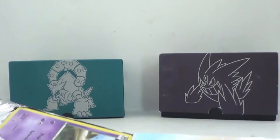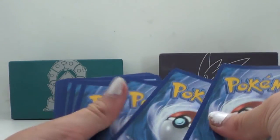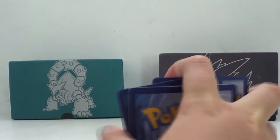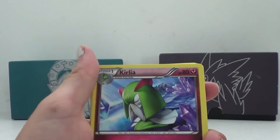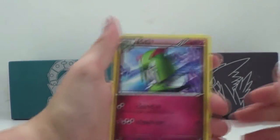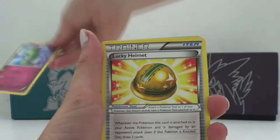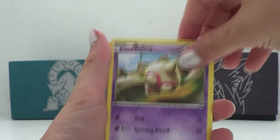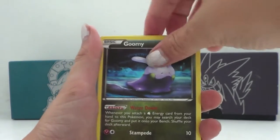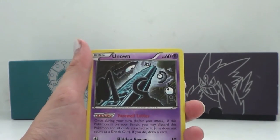It's very nice. Oh, ripped it a bit. Our first card is Curlia, Lucky Helmet, Vespiquen, Beltoy, Hoopa, Gloom, Beldam — that's cool artwork. Unknown.